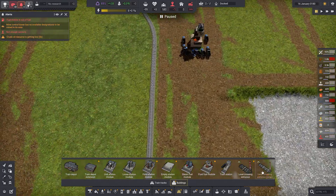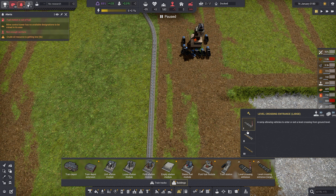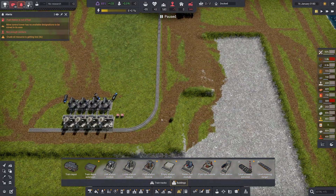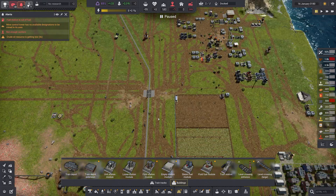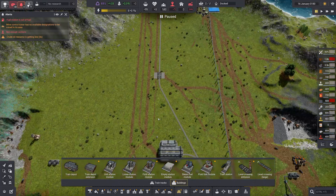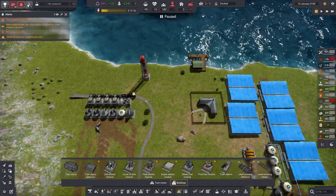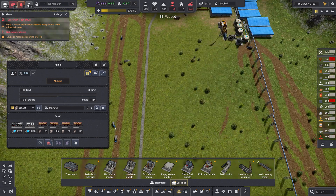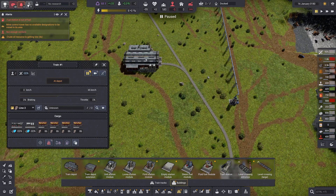I'll go ahead and put one here to demonstrate. I'm going to pick the large one. The first thing I'm putting in is the crossing itself. And that's another thing — if you've got a train on the track, then you're a no-go. So to make any changes to this, you've got to send the train back to the depot. So let's do that — we'll hit recover and pause, and that puts the train back in the depot automatically.